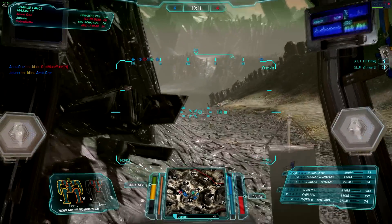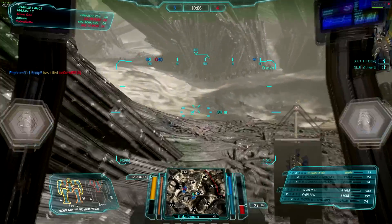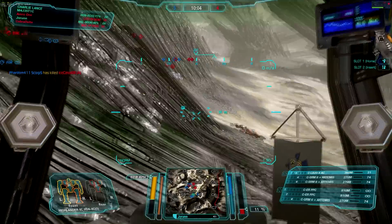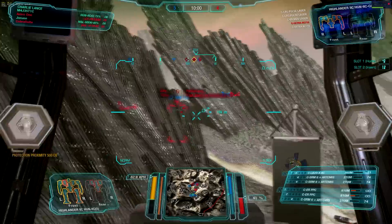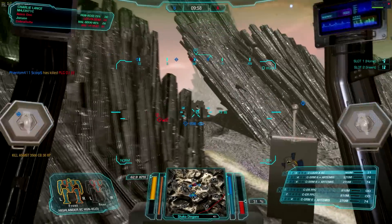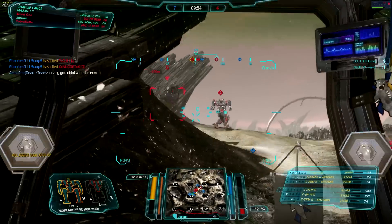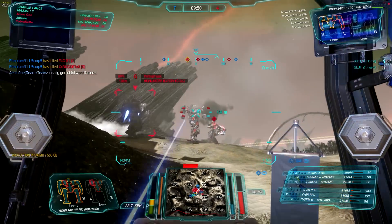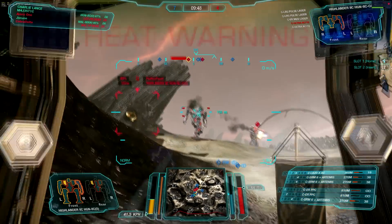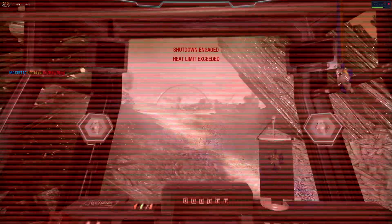There he is — full alpha into that chest. My team is able to take him out, so now it's 4-4 and we haven't even hit the 10-minute mark. We're going to whip around into the other side of the bowl to see if anything is lagging in the back. And there's a Highlander 2C in front of us — we put two PPC shots into that chest. He's going to try and back up with the rest of his team. Now we have a Grasshopper — danger zone, he is pretty heavily loaded.